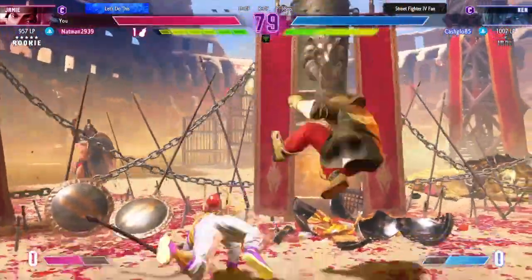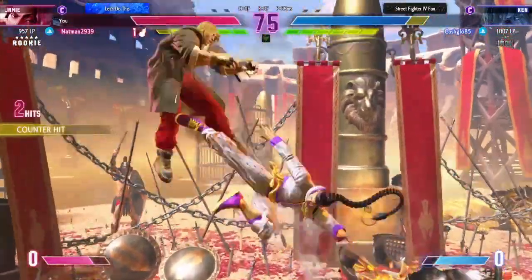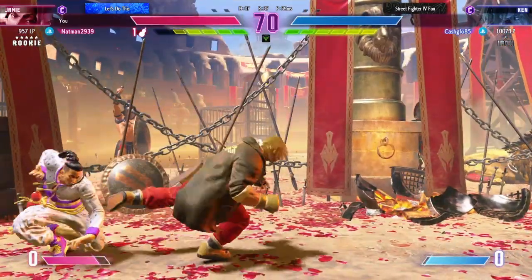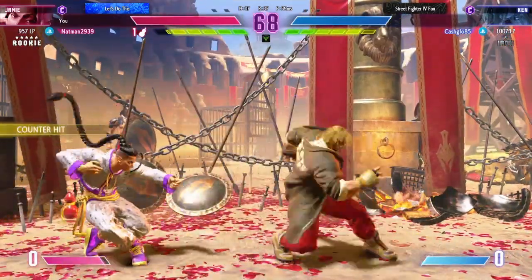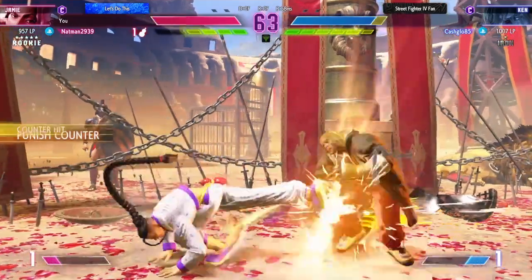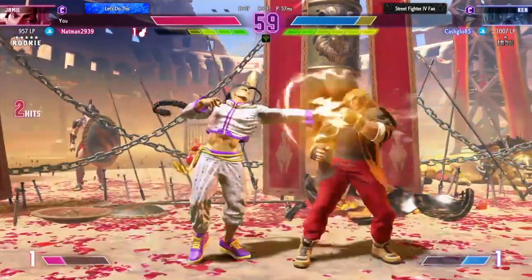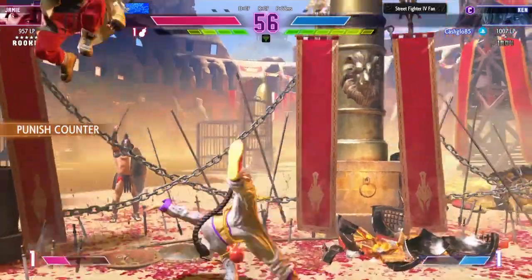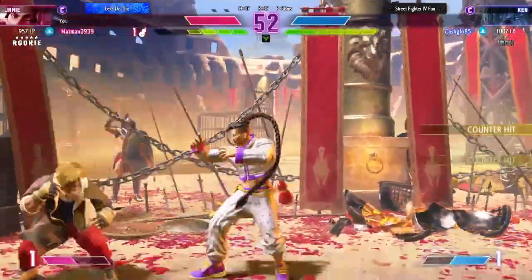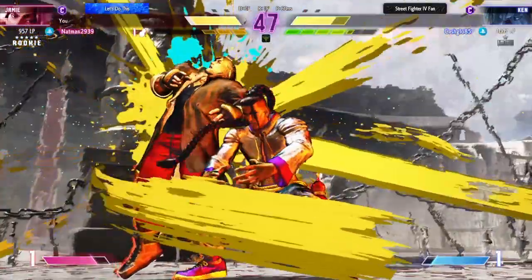I can't help but notice his DP doesn't hit unless the very first part of the animation is active. They're jostling for the dominant position in the corner. Goes with the projectile to pressure the opponent, throws out the fireball to check. Denies the low heavy. Surprises them with a drive rush — the corner makes it hard to escape. The jump in catches them. Hits them with a stop and bomb.